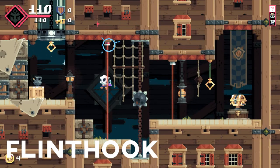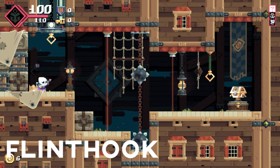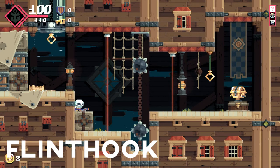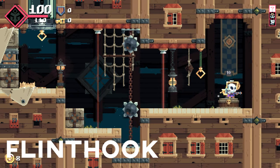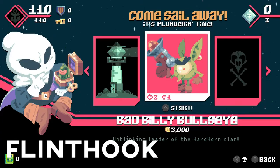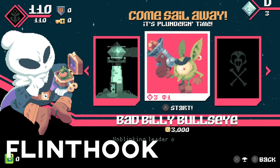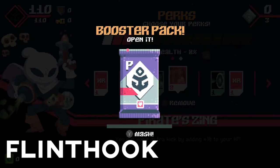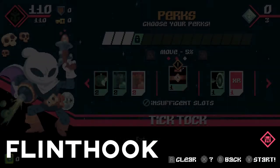Flint Hook. Metroidvania, roguelite, hookshot, randomly generated, pirates. Well then, Flint Hook is what you were looking for. You play as a space pirate who pillages across the galaxy attacking ships and looting what you can. Each ship's layout consists of connected rooms, each filled with their own enemies and obstacles. Clear the rooms and find the treasure — simple but effective, and the gorgeous pixel art visuals will scratch any 16-bit itch.